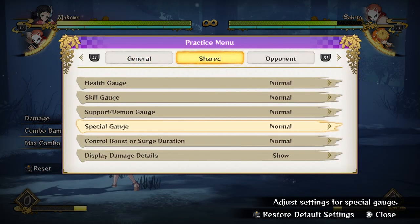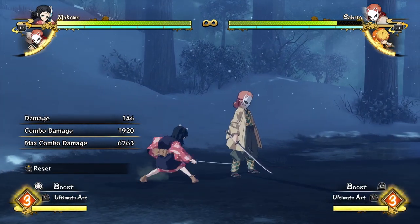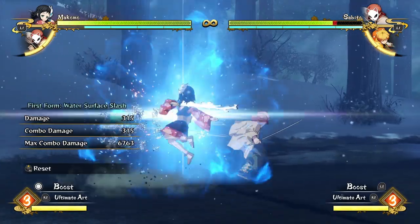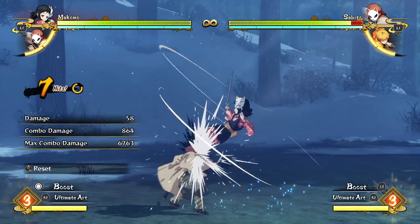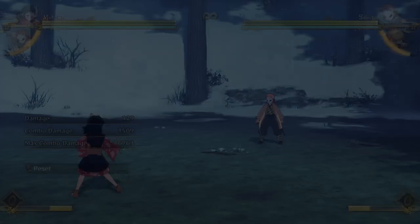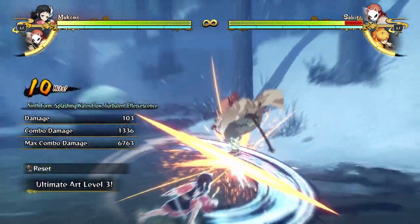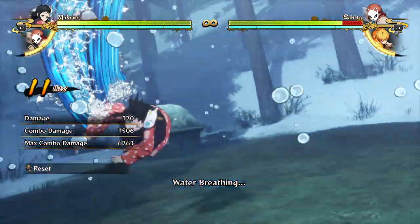To combo into her ultimate, she doesn't have many opportunities to do so. You're mainly going to be using it as a counter tool, because you can only combo into it from the very beginning of her attack string or at the very end. You can combo it from her regular Beyblade attack string or her up attack string, which ends a little bit sooner. If you don't have much time left in your combo, I suggest going for your up combo because it only takes about half of the time.